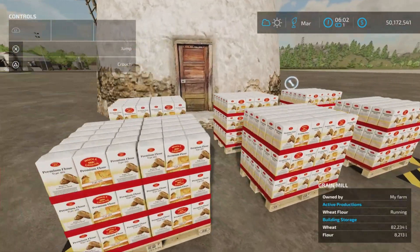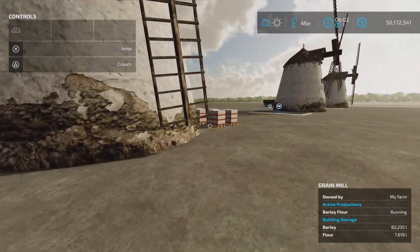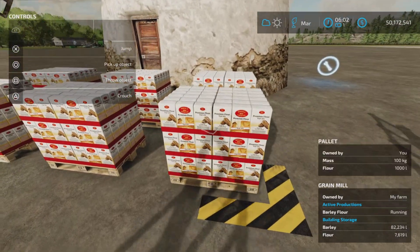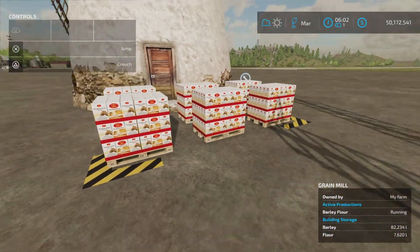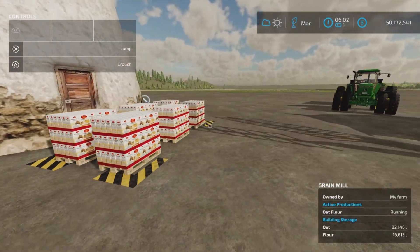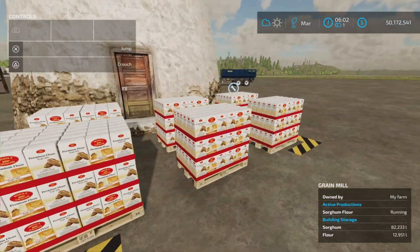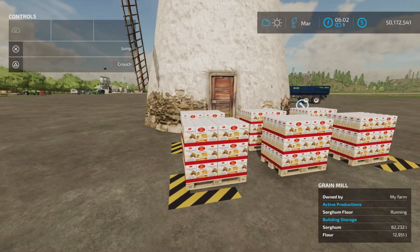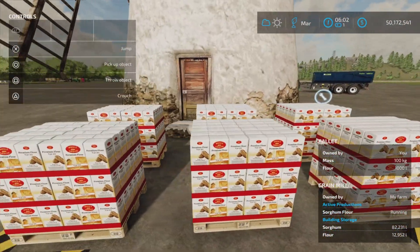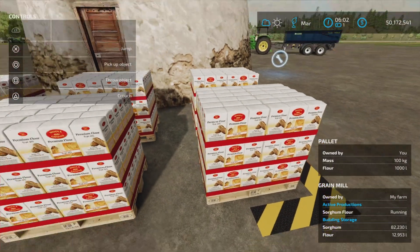Actually, we filled up the output. So add 6,000 liters to each one of those numbers, because we have filled up our output here. When it says 12,000 liters of flour, add 6,000 — so 18,000 — because there's 6,000 liters of flour already sitting in the output.